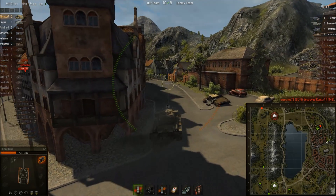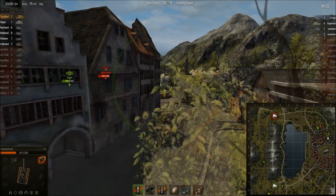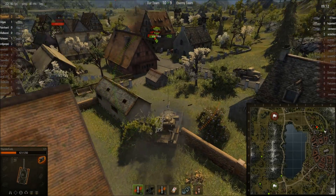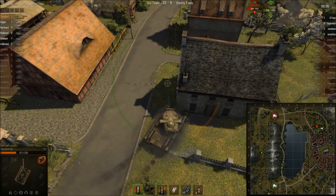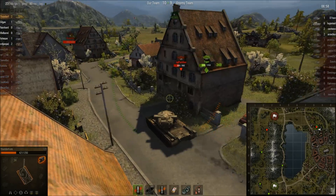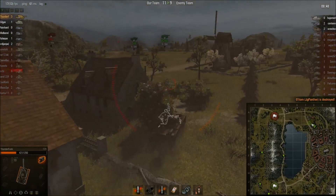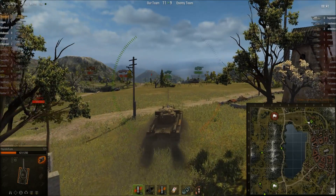I'm going to let our Tiger distract that Jagd Panther while I try and sneak up behind him. The game is currently 10-9 in our favor, though it looks like we've been destroyed on the left-hand flank and only have one tank destroyer left. I angled my camera to get a sense of which direction the Jagd Panther was facing so I could come up behind him and take him out. I'm going to keep driving because their artillery is going to be focusing right on us now.